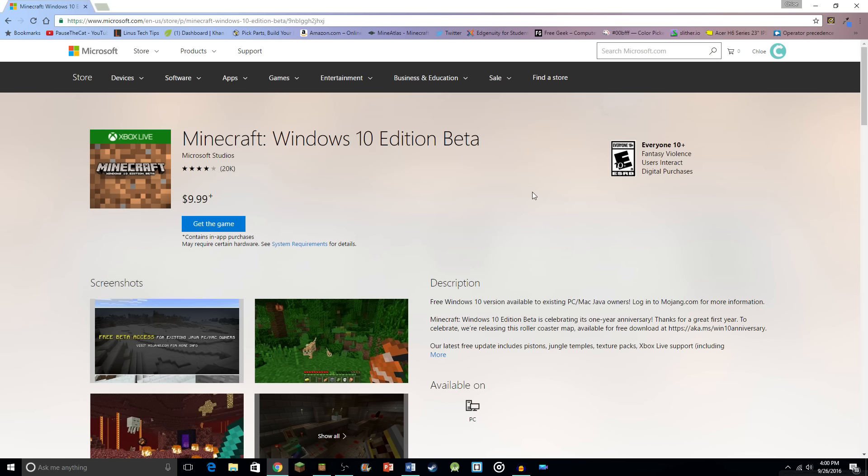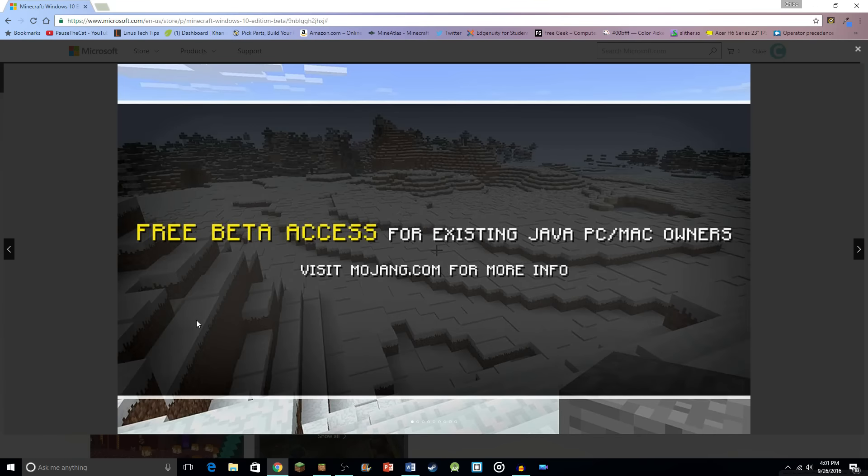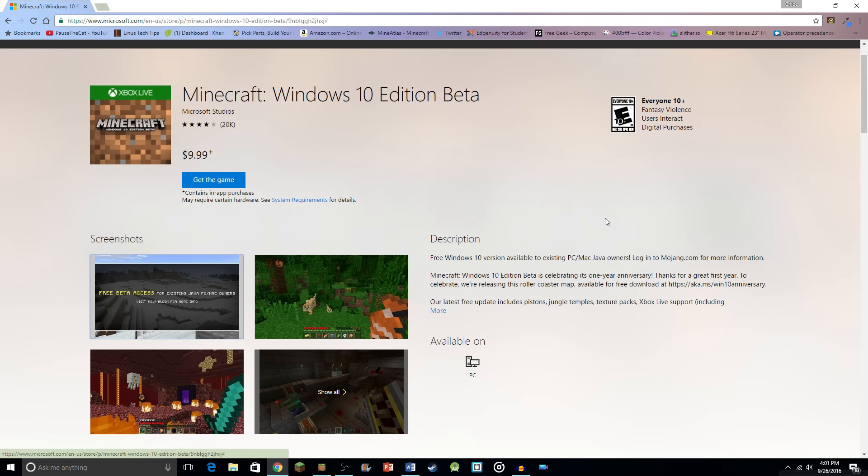Before you hit that buy button at $9.99 — which is a discounted price during the beta period — if you have the Java version of Minecraft, please get the game for free. Don't pay $9.99 if you already have the Java version. All you have to do is go to the Mojang website, enter your Mojang account details, and you can get a code and get this game for free. Nobody wants to go through the refund process.